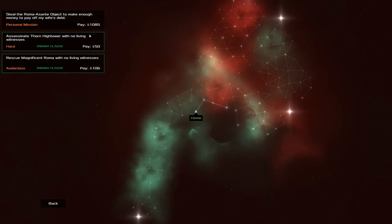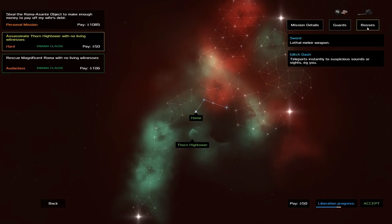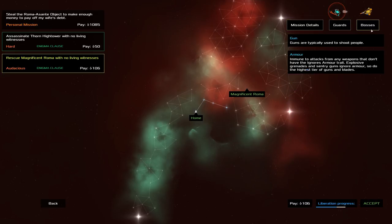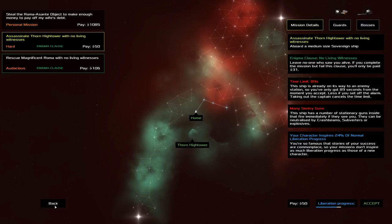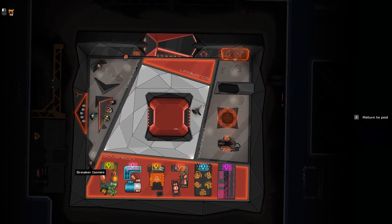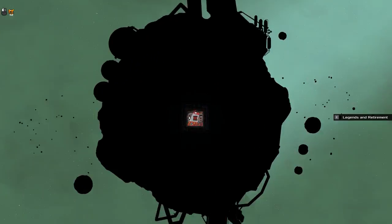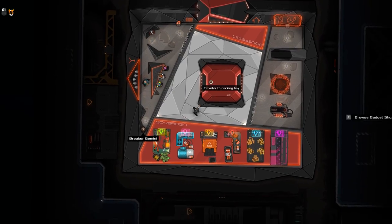Let's have a look at the job board. We've got a couple of missions. There's a personal mission which we'll do soon. Another mission is to assist assassinate a Thorn High Tower with no living witnesses, many sentry guns, a time limit of a minute and a half — they've got guns, glitched ash, and a sword. The other has a 99-second time limit, lots of guards with serious guard kit, heat sensors, and armor. There's also the option to retire your character — you get a board showing what they've done, and you can pick one piece of equipment that becomes a named item in your game.